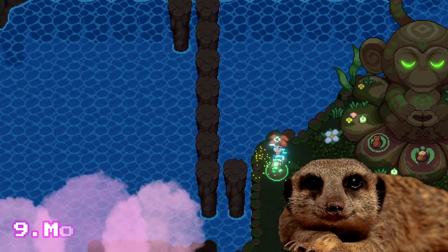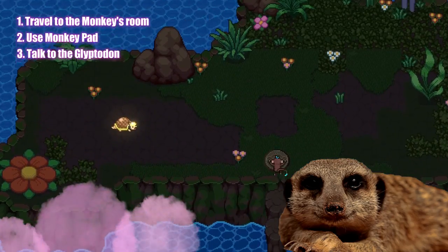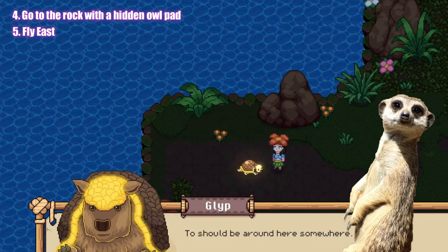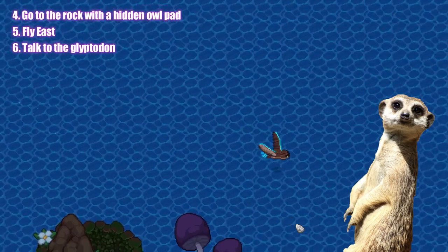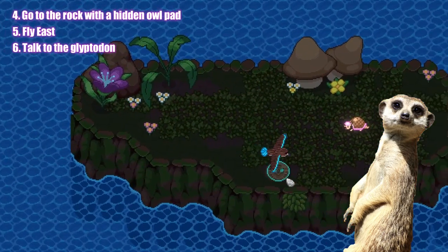Free gems! For more free gems, travel to the monkey's room and use this monkey pad on the left. Talk to the Glyphodon for free food and then travel to this rock that has a hidden owl pad. Fly east until you reach this area and talk to the Glyphodon for free gems.